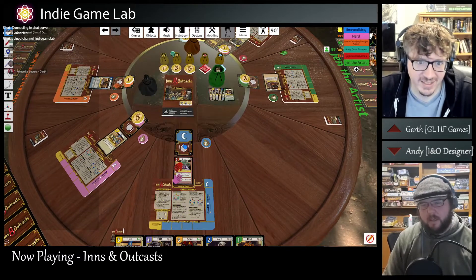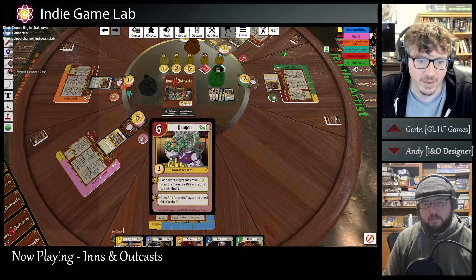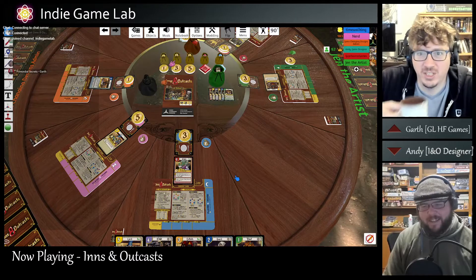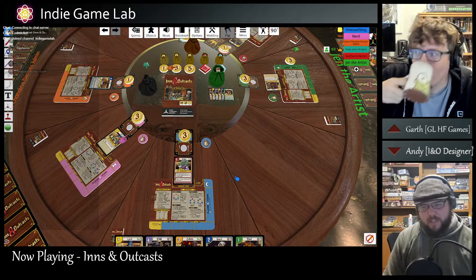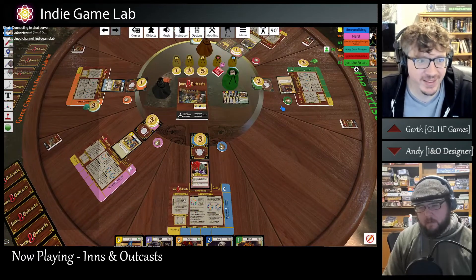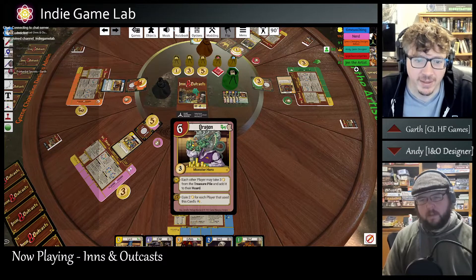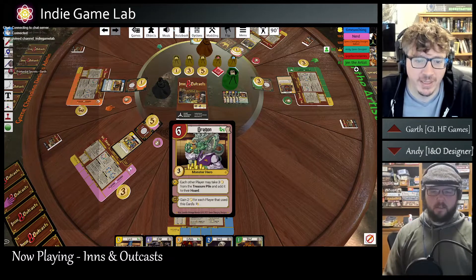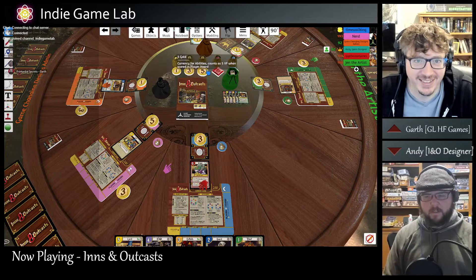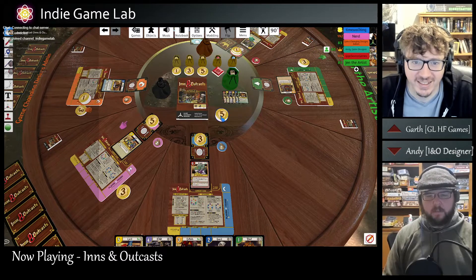Remember, the first thing to do is get your starting gold, and then we handle the reveal ability. So everyone can take three gold. That three gold doesn't go on the table setting card - that goes directly into your player hoard. Now I've got an ability that says gain two gold for each player that used this card's ability. I believe that's everybody - so that's ten gold. Now we score all our gold and put it in. Don't take your cards away just yet because the game has to do a little calculation based on how many unblocked players there are.